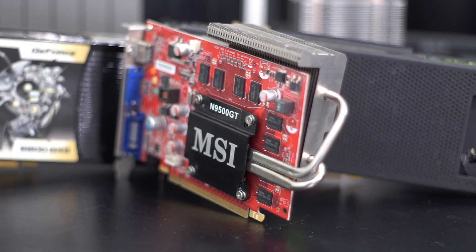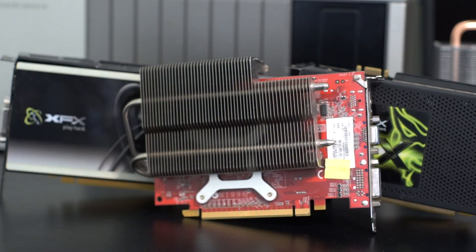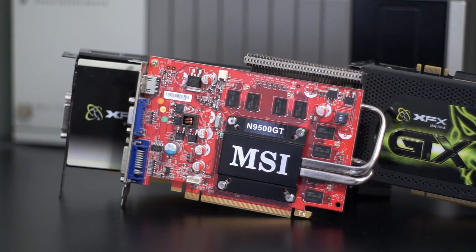I'm sure most of the people that have a 9500 GT only use it for light gaming, easy-to-run esports, and HD video streaming. But can it do more? Can a nearly 9-year-old GPU play modern AAA titles? Well, no. Most new AAA titles require at least DirectX 11, and this card only supports DirectX 10. But I guess that begs the question, what else can it run?